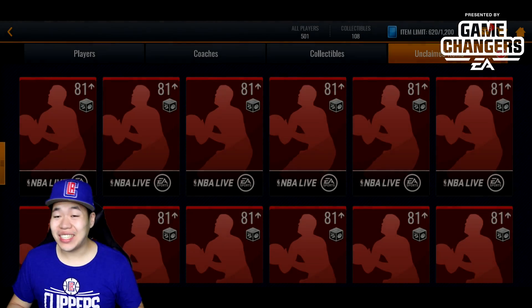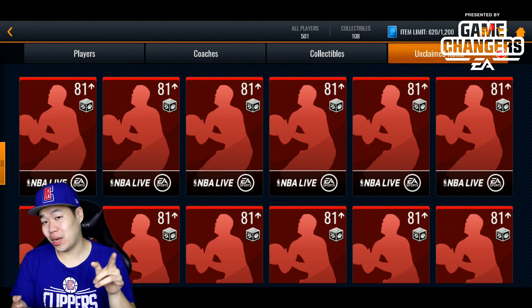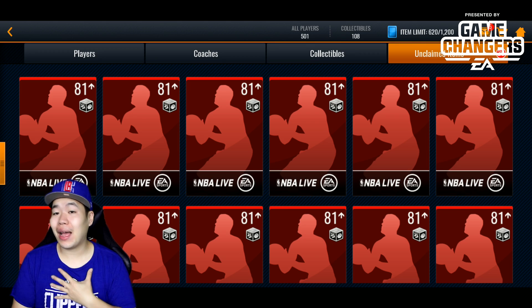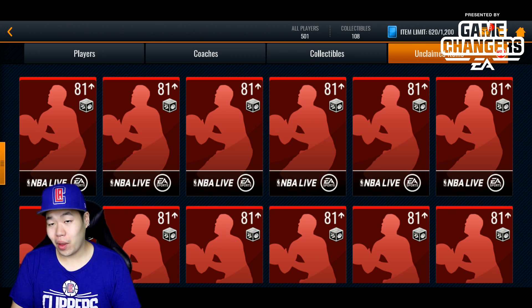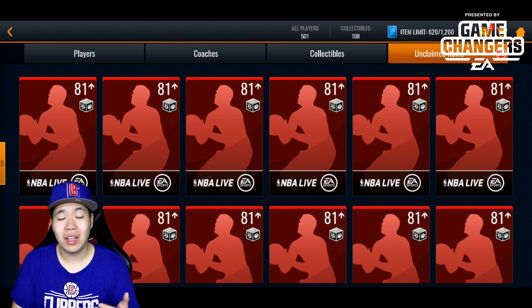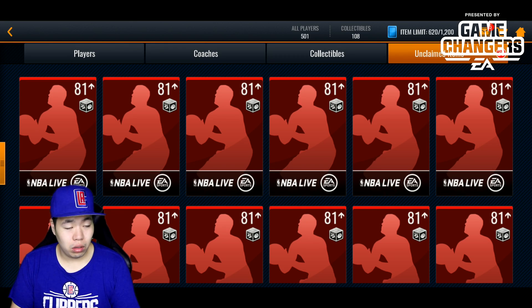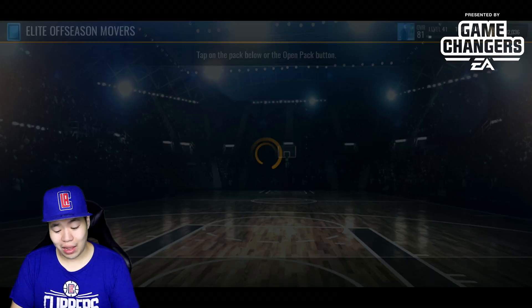Welcome back to another NBA Live Mobile video. Today we're gonna be opening 20 offseason elite player packs — yes, 20. This is the test server, not my main account, so I don't get to keep these players. I opened a lot of packs on the test server and decided might as well open a bunch and see what we can get. Most of them were 81 or 82 overall, but we're gonna see if there's a chance to get like the 82 overall Shaquille O'Neal. I always get DeAndre Jordan, but we'll see.